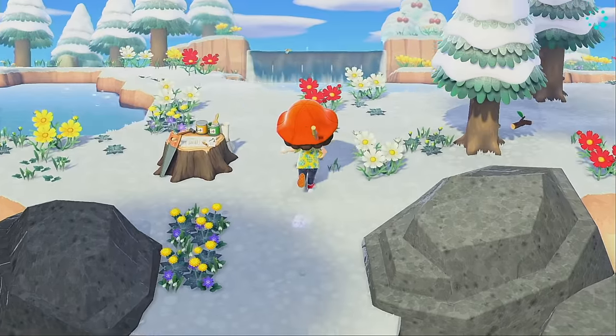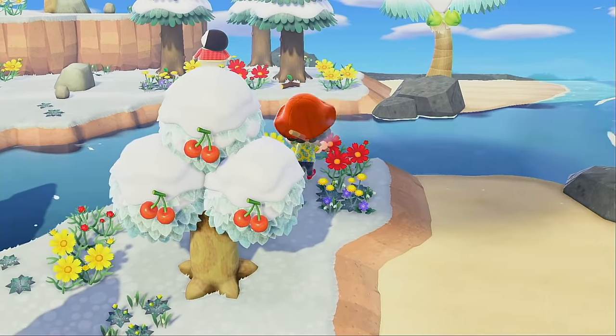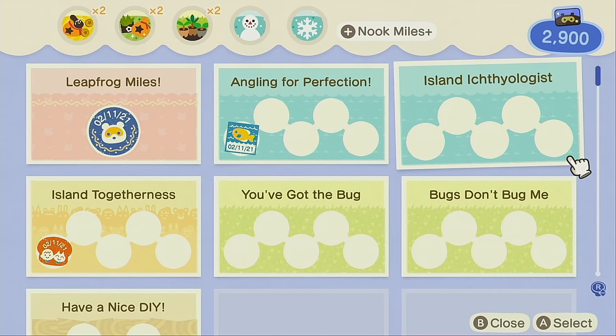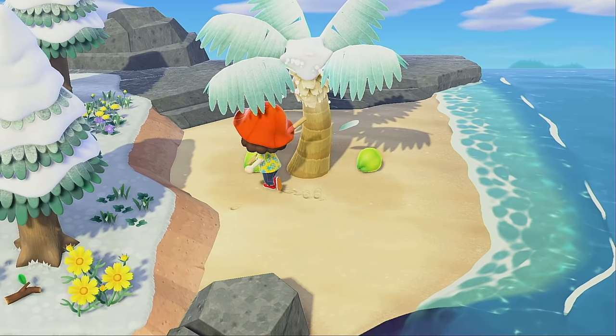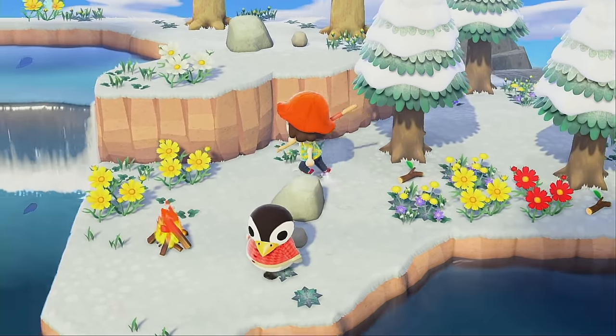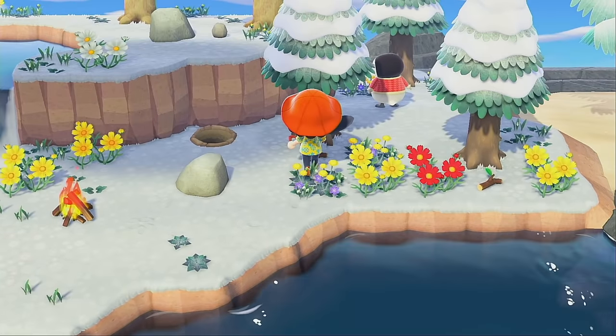Our second ever Nook Mile ticket island! Oh, there's a villager — it's Aurora! Do I have enough for another ticket? We do! I kind of don't want two penguins though, so we might go villager hunting again with one more ticket after I'm done here.